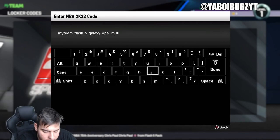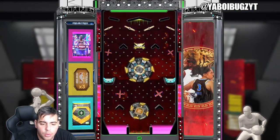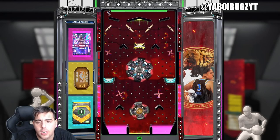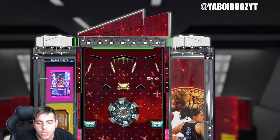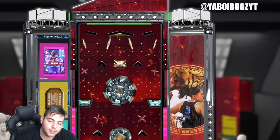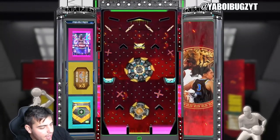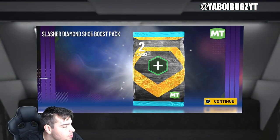So the full code is: myteam-flash-5-galaxy--mj. Alright, here we go. This is what the board looks like — obviously we're going for the pink. We're gonna land it all the way to the right; I think that's the best bet. Looking good right now, just don't want to go towards the blue and botch it. We got nothing — so sad, we didn't get anything good.